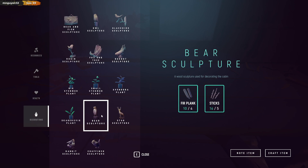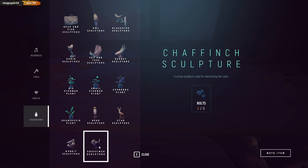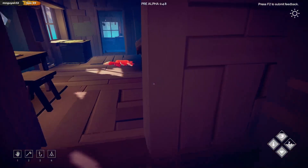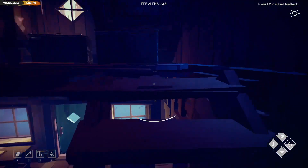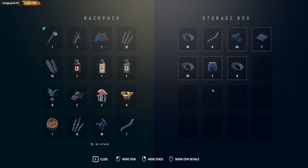Oh wow - the bear, the stag, the rabbit, and the chaffinch. Fair enough. But first, in honor of Tails, the fox and tree sculpture which I need. A little bit of nails which I guess is all the way up here. I'll take all these actually because I think I'm gonna be building quite a bit - I'll probably need a lot more than that.